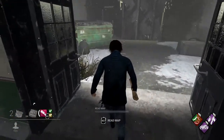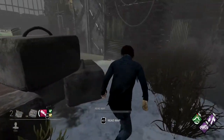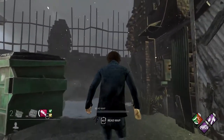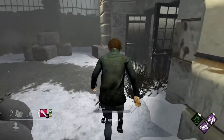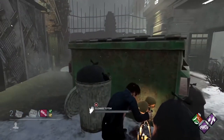Continuing with the exit gate with the dumpster, this next totem spawn — as well as the one after — is also going to be at this exact same exit gate. This one, however, is going to be on the opposite side. This totem is actually going to spawn behind the dumpster. So the first one's behind the cedar blocks, this one is behind the dumpster.